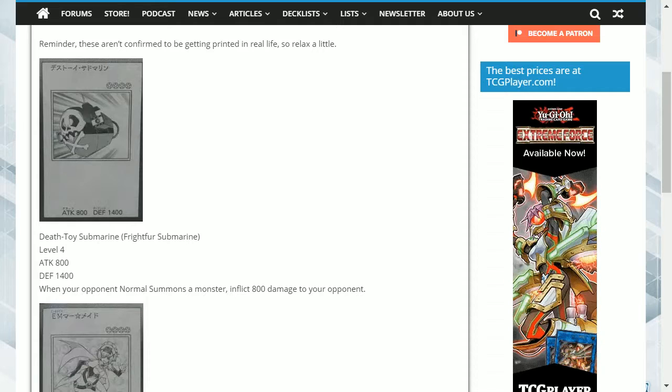This is quite a strange effect, considering this is not what the Fright Furs are known for. They work more on mass spamming and increasing their attack stats by the number of them being used. To add a burn effect does not work well for them. I suppose the reason for adding this is sometimes you cannot get that last amount of damage in. This is here to deal with that, but it seems like a weaker version of Summon Reactor, who is used by Krieger in the 5Ds anime.